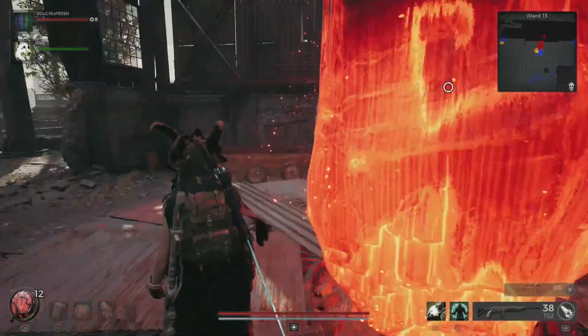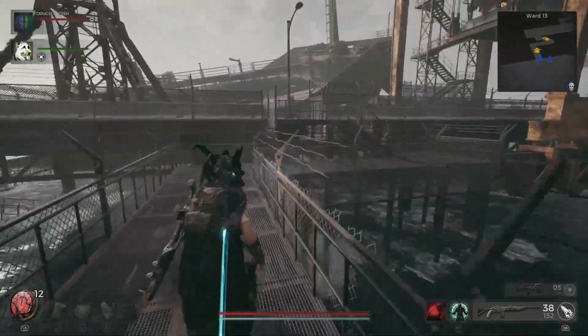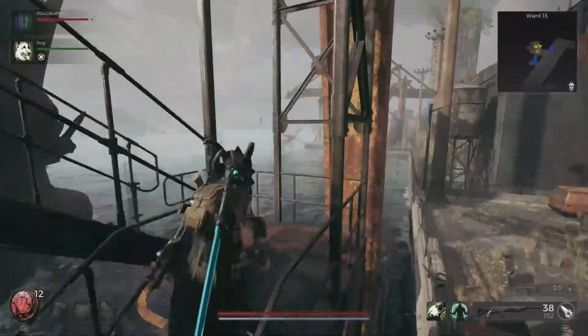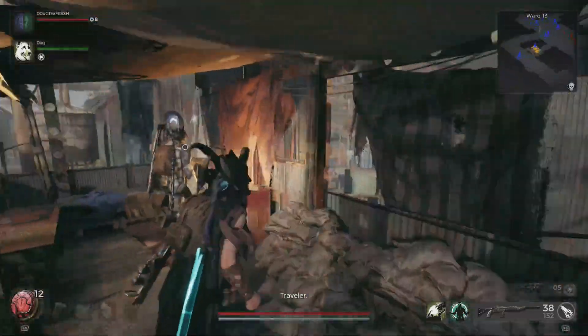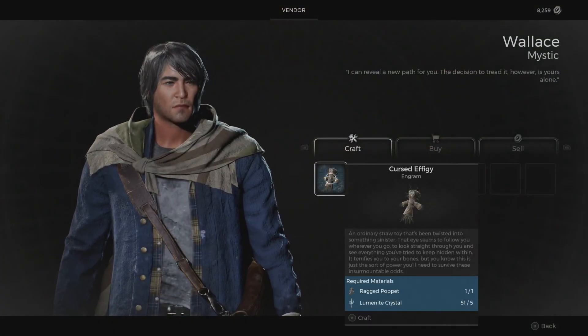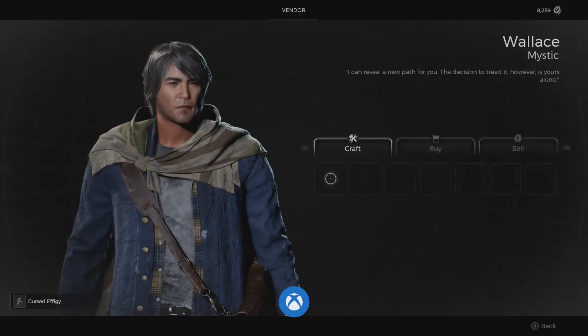If you're familiar with all of the archetypes and how to obtain them in the game up to this point, you will know that you need to take this material to Wallace in Ward 13. He will then trade it in for the Ritualist Archetype. So we're going to speak to Wallace here, give him this Ragged Poppet — it's going to allow us to use the Ritualist Archetype, but it's also going to pop this achievement for us.